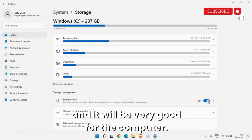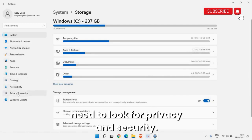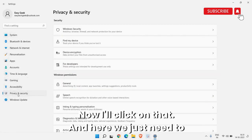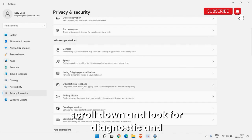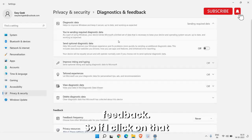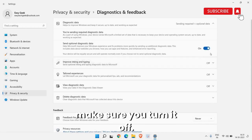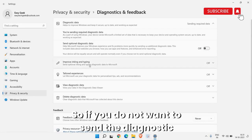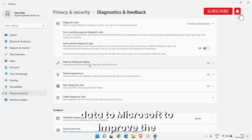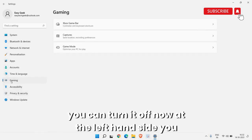In the same window, look for Privacy and Security and click on that. Scroll down and look for Diagnostic and Feedback. By default it is turned on — make sure you turn off 'Send optional diagnostic data'. If you do not want to send diagnostic data to Microsoft to improve the Windows experience, you can turn it off.